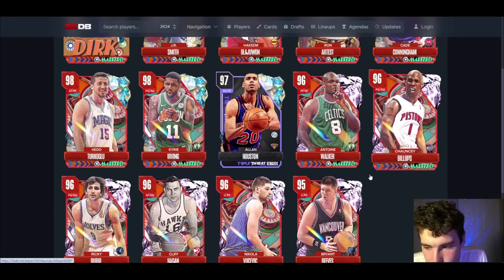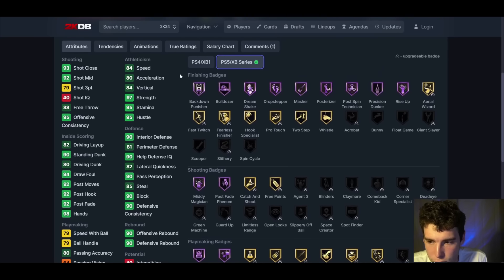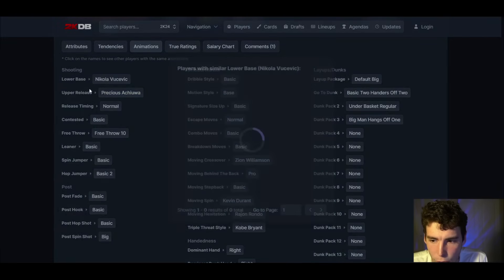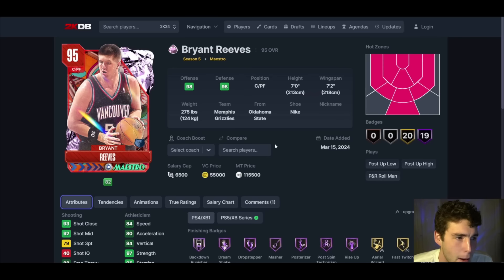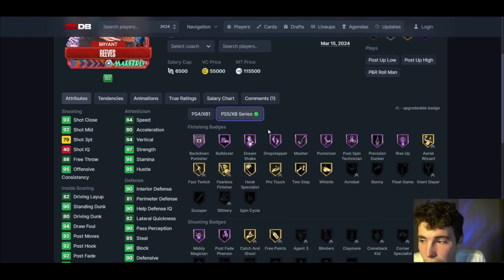First up, Bryant Reeves: 79 3-ball, 84 speed, 82 lateral quickness, Hall of Fame anchor, box up, brick wall, and mobile enforcer. Good finishing, can knock down some shots. Vooch base on normal timing, basic leaner. Big Country in MyTeam is actually solid — and it's crazy for me to say that because going into this video I wasn't prepared to hype up Bryant Reeves, but the card is actually good. Seven feet tall, can play the 4 or 5, really solid defensively.